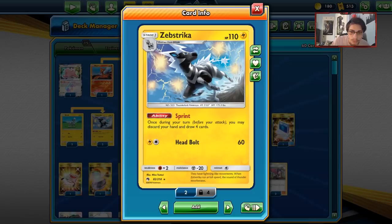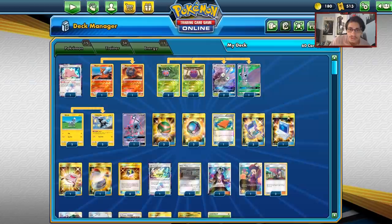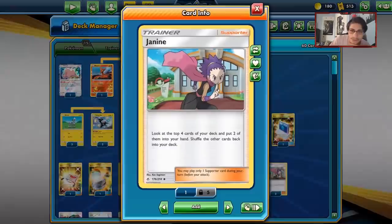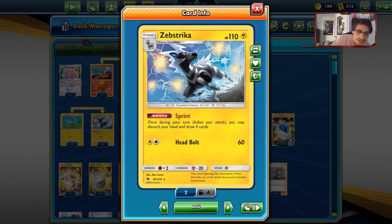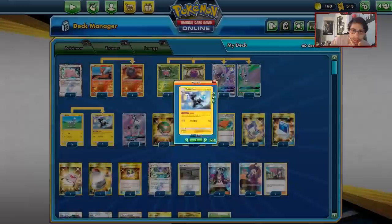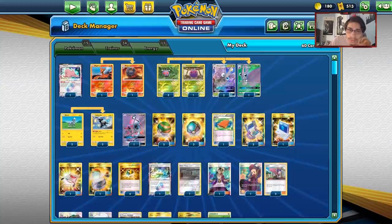Since you're playing weaker supporters, we're playing Zebstrika in the deck. We can use Sprint to discard our hand and draw four cards. We have a few ways to manipulate our supporter engine — we're playing Magcargo, which can guarantee a card and combos with Janine, making Janine worthwhile. Zebstrika draws a new hand of four to help dig through the deck. Other draw support like Zoroark GX comes to mind. Mismagius gives up a prize card so I prefer Zebstrika — it's a non-GX that gives up one prize.